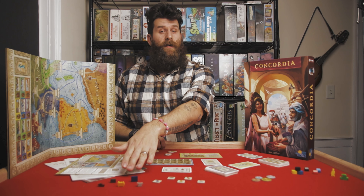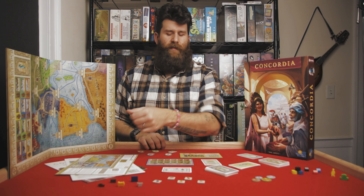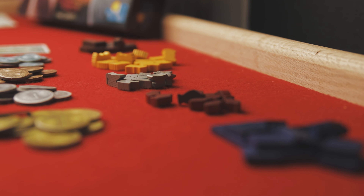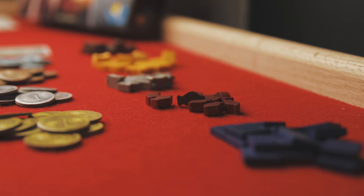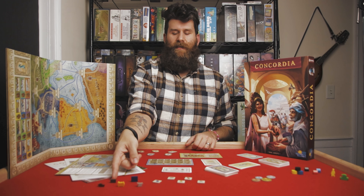For other wooden tokens, you also have the goods tokens, or resource tokens, product tokens. Those are anvils for tools, stalks of grain for food, vases for wine, little squares of cloth for cloth, and little brown bricks for bricks.